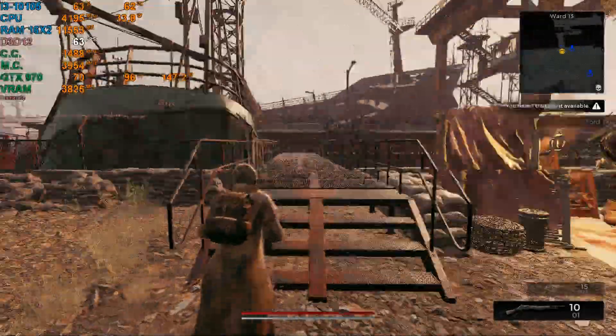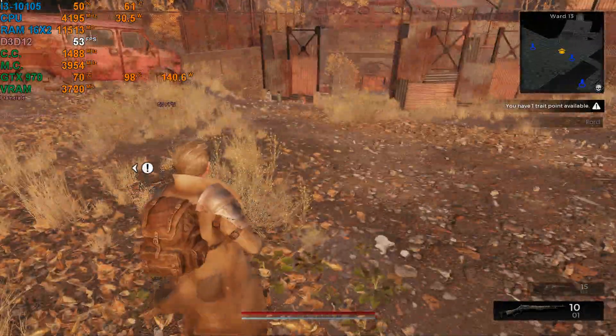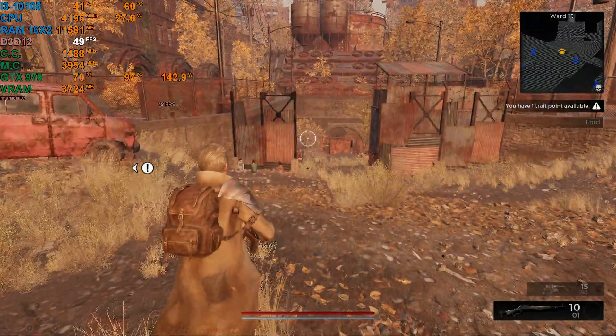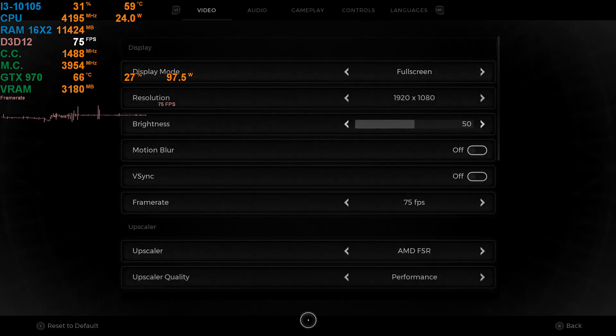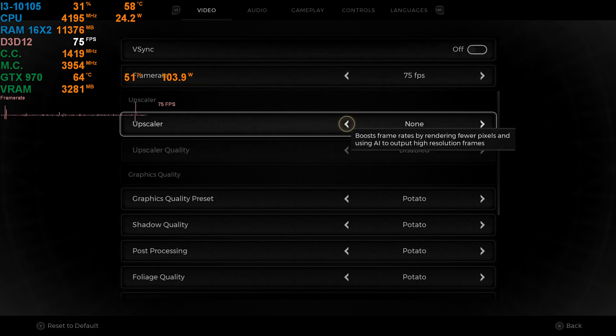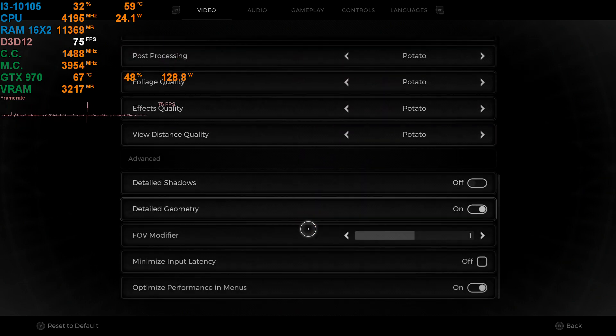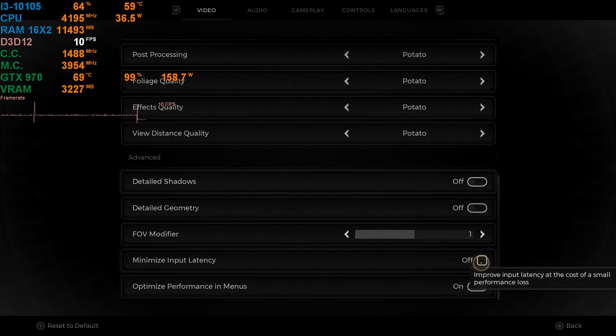Now, let's say you're not going for 60fps. This is an old graphics card. I do have it overclocked, by the way. Times are getting down. Let's turn off FSR altogether and see what happens — just use the potato graphics. Let's turn off details too; I don't even know why I had that on.